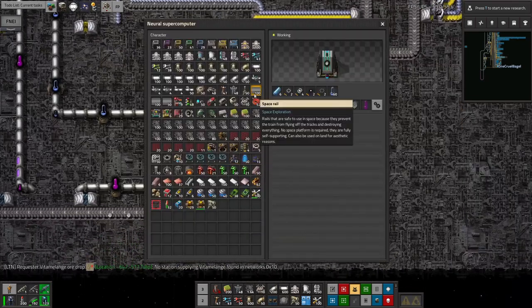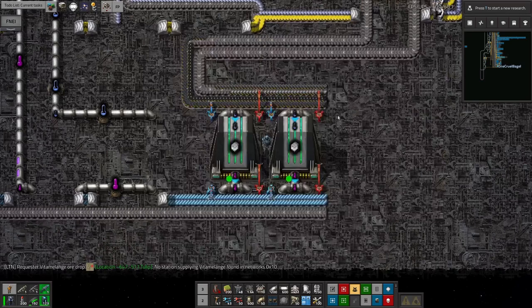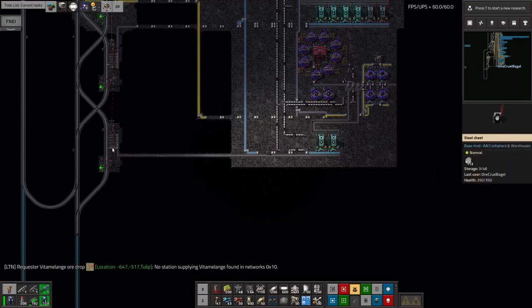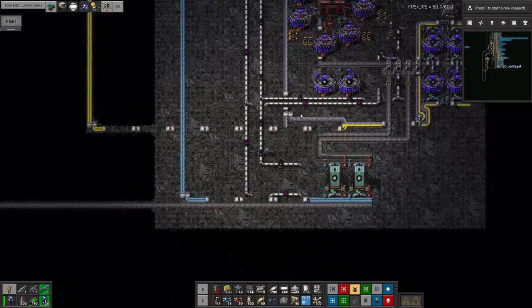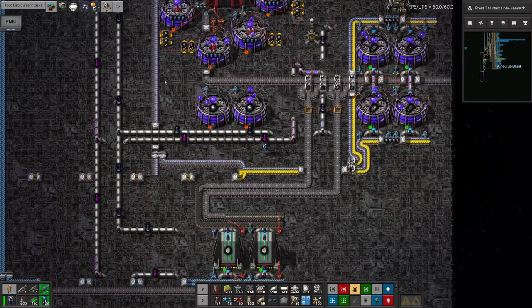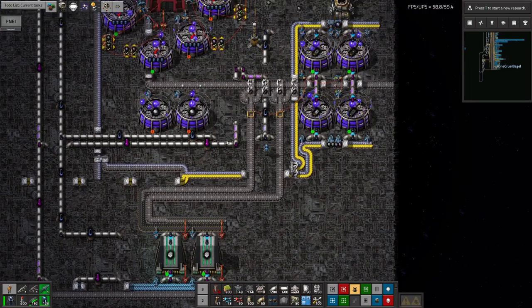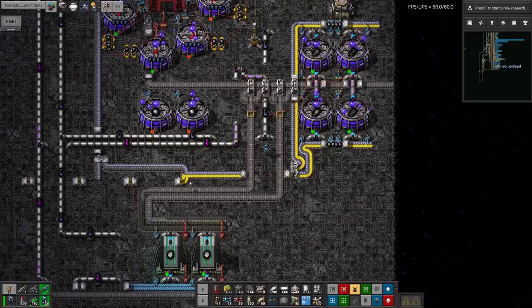These are producing the required catalogues from the data cards, which are then being fed off over to a station here where they can be taken away by train to go off and be researched. This does of course use Naquium, because everything in deep space science uses Naquium — it's difficult to get, so that's the challenge. I'm probably going to have to seriously boost my Naquium production at some point — that's on the to-do list.